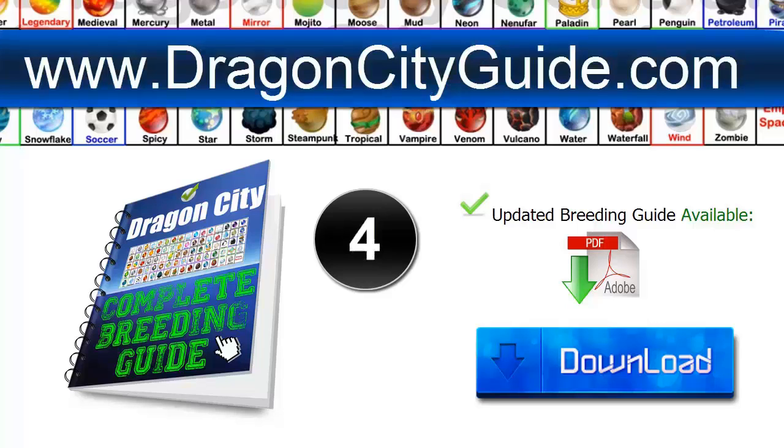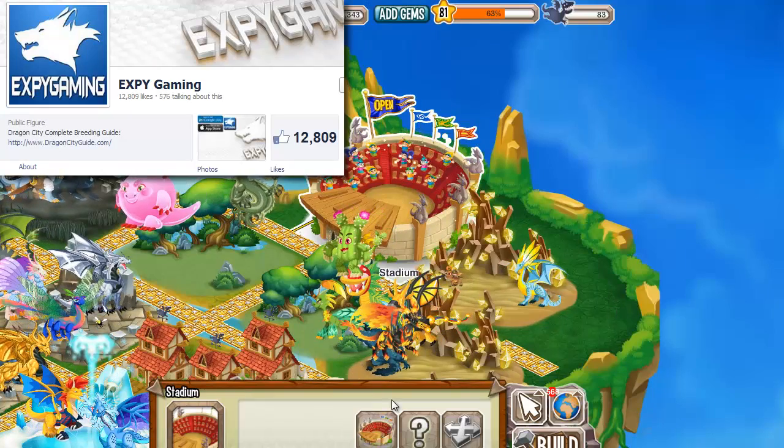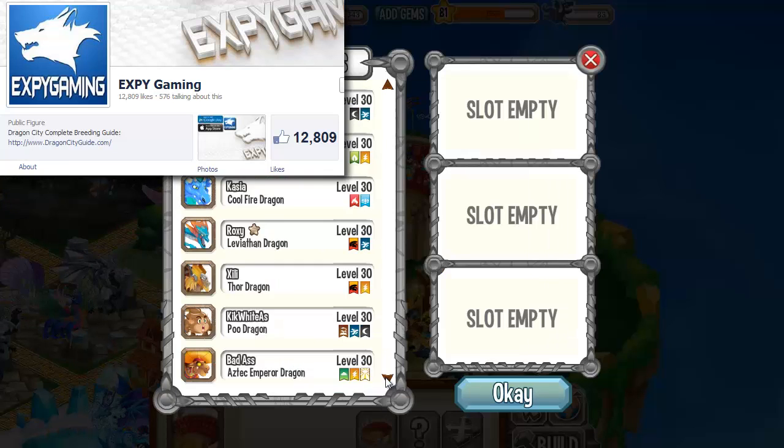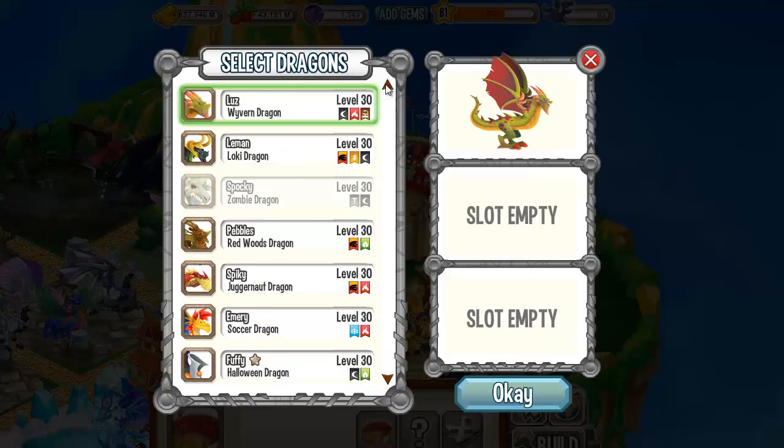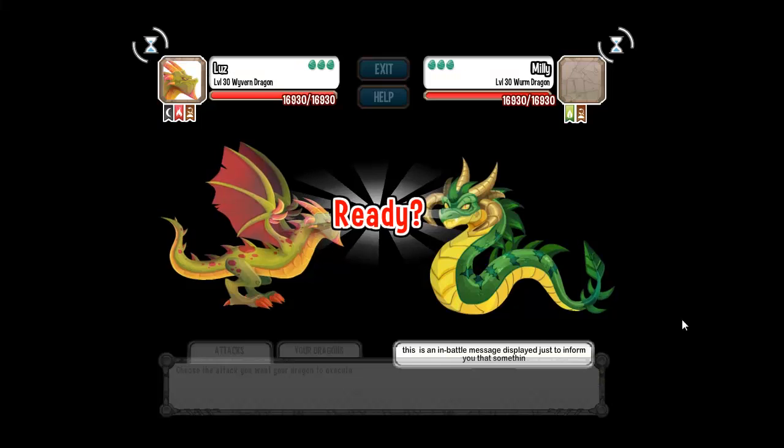Hey guys, if you want to know how to breed all the dragons in this game, go to dragoncityguide.com or click the link in the description and download the complete breeding guide. Hello everybody and welcome to another combat Dragon City video. Today I'm going to fight with Wyvern Dragon, Nairobi, and Crystal Dragon, so let's see if we manage to kill all these dragons.